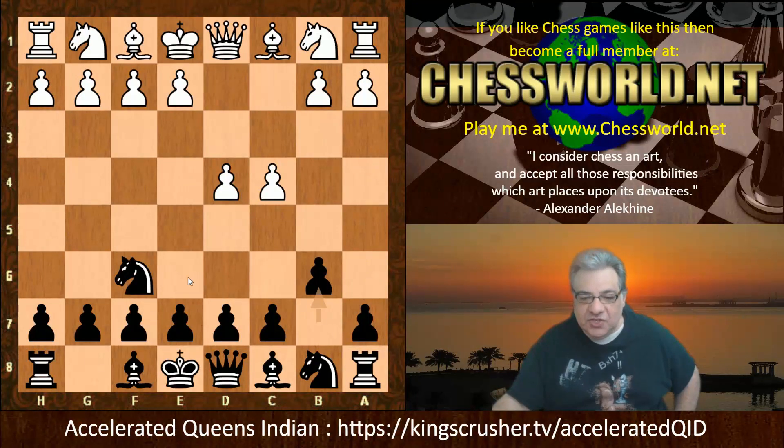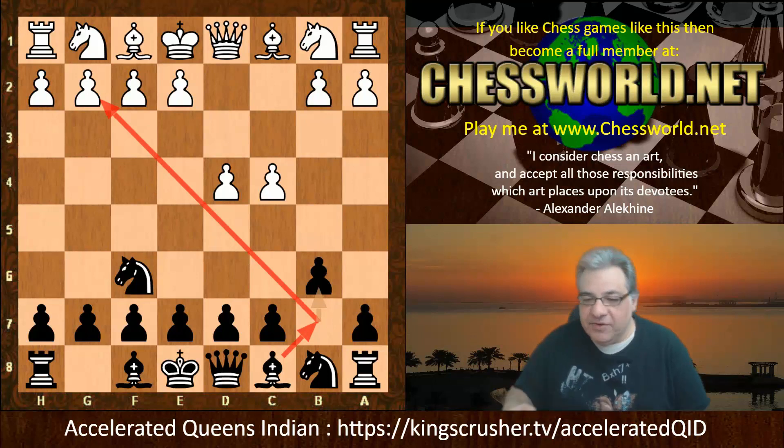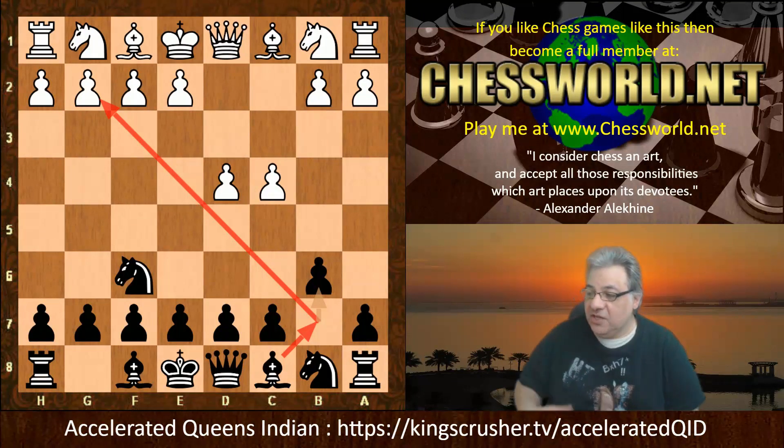There is no decision to even commit the e-pawn to e6 in preparation for a potential pin if white plays Nc3. Instead black is ready to fight against the e4 square, so it creates a whole new interesting strategy just based on this move order. What are the pros and cons, and can it actually lead the black player into their own territory — can you get an informational advantage by just this tricky move order?